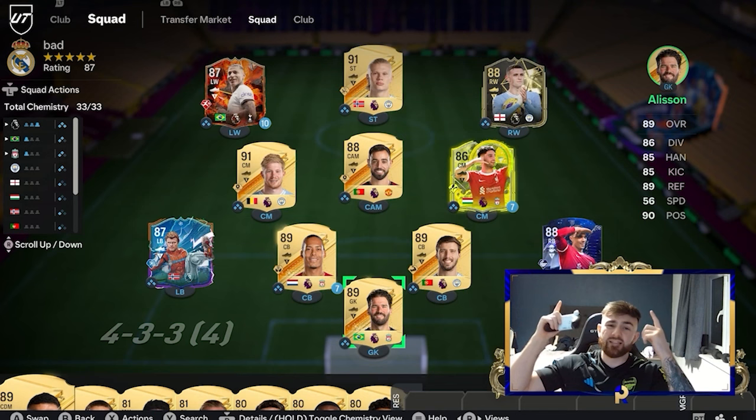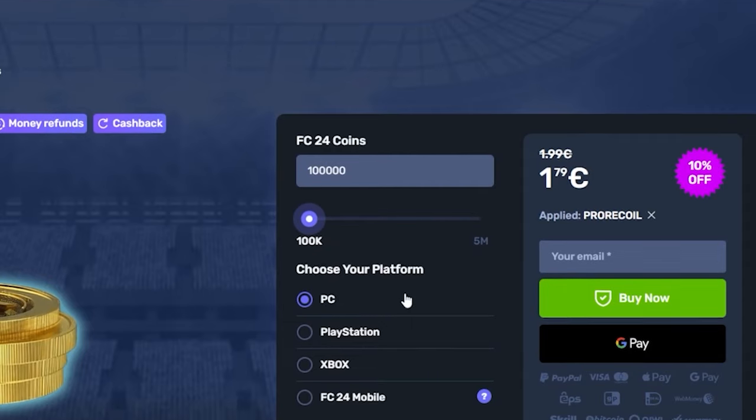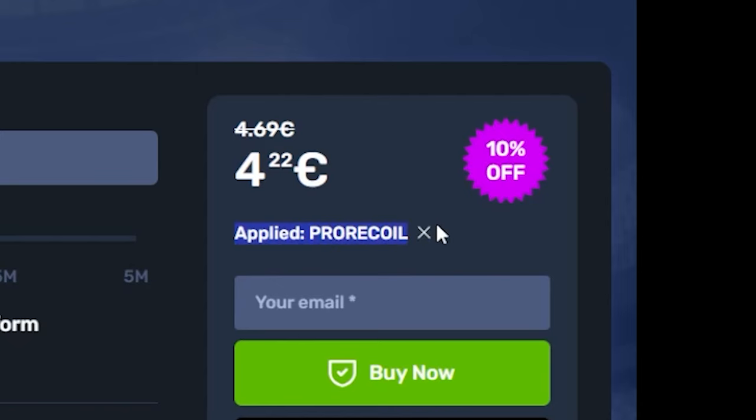If you guys are still stuck with a team like this, and everyone you play in Champs has a team like this, then you need to head over to SkyCoach in the link below. Not only have they got the cheapest and most reliable service for FIFA coins, you can pick any amount of coins, select your console, and put in code PRORECALL for 10% off.